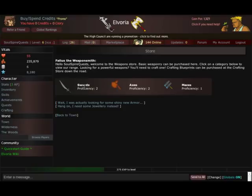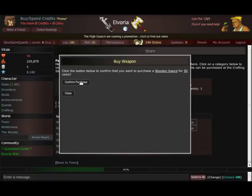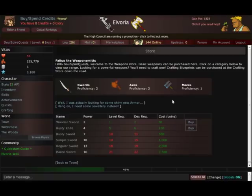I prefer swords personally, so I'm going to go to the weapon store. When you first start out you only have the one sword available, which is the wooden sword, so I'm going to go ahead and click wooden sword and confirm purchase. I'll click it again and confirm purchase again. There, now I own two.